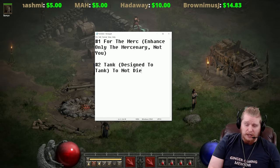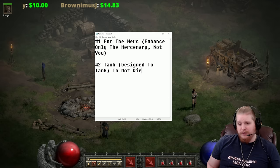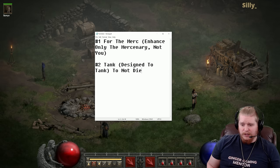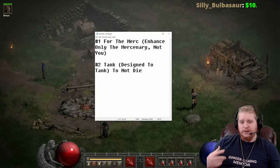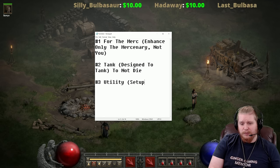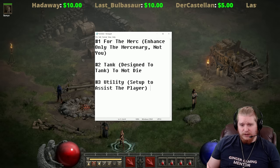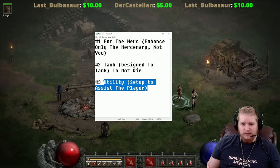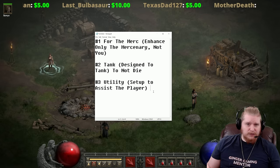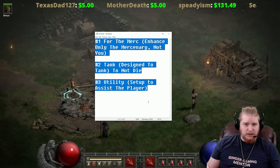Tank mercenaries generally tend to use things like Shaft Stop with large amounts of damage reduction, or something like Kira's and Guardian Angel for an act two merc when doing content like Travincal. Number three is utility - a utility mercenary is generally set up to assist the player. This can also include some damage types, because you can still have a utility mercenary that has some bonus utility even if not set up specifically for it.